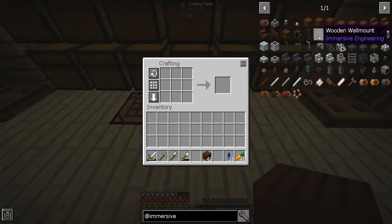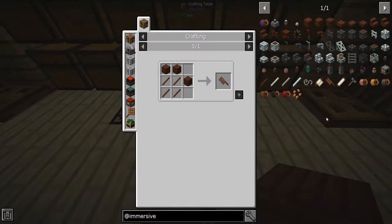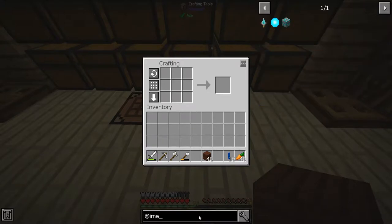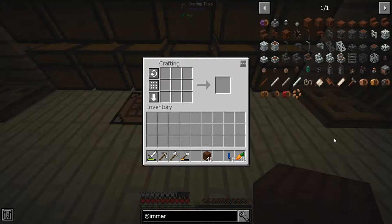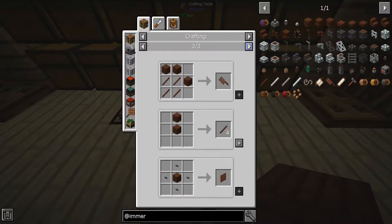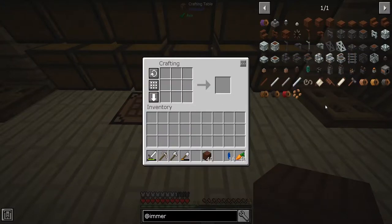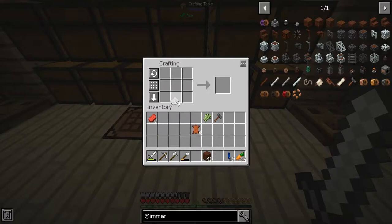My goal would be to make a windmill — might be fun. Actually, I want to make a water mill right now. Some of the crafting recipes seem to have disappeared; I can't even make a book. Looking at the windmill blade recipe — it tells you how to make it but not how to use it, which is really lame.